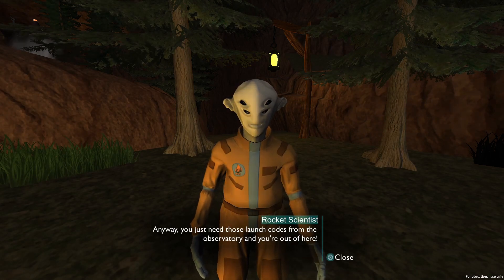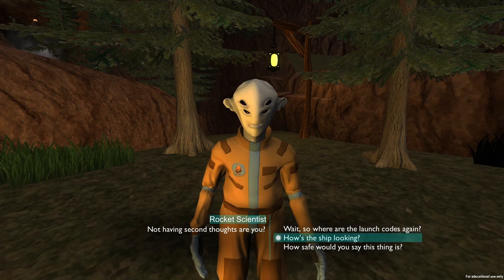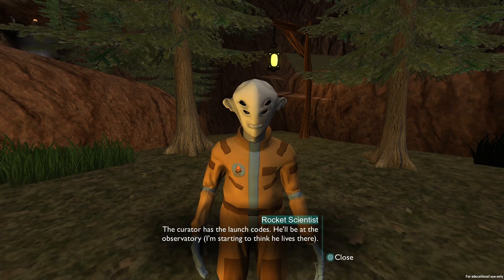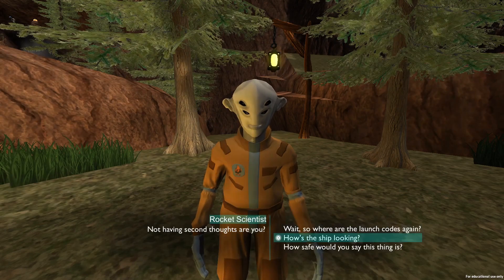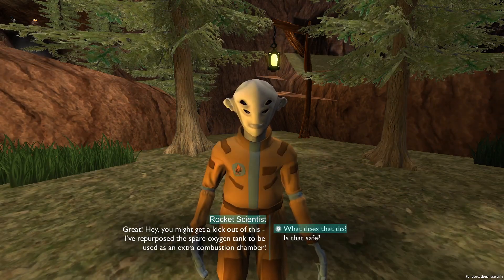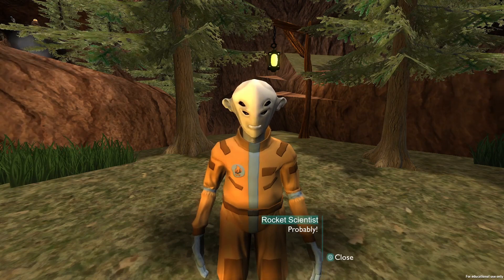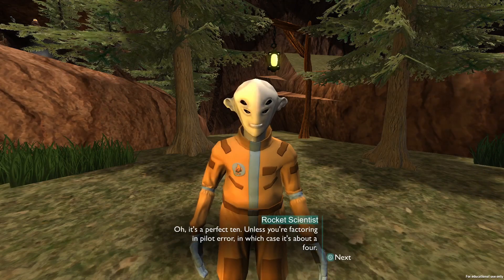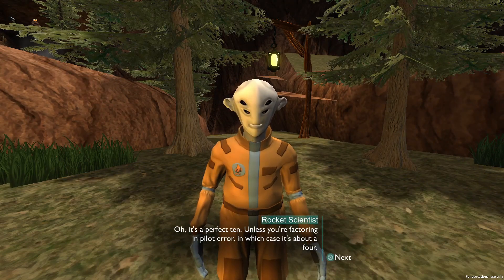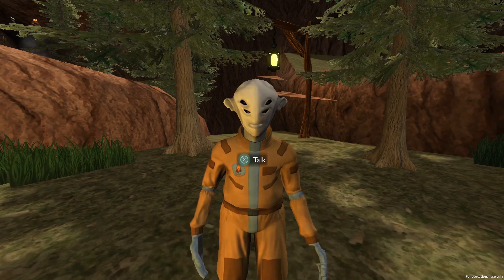'You just need those launch codes from the observatory, you'll be right out of here. Not having second thoughts, are you?' Where are those launch codes again? 'The curator has those launch codes — he'll be at the observatory. I'm starting to think he lives there.' Kinda looks like nobody has any real names. Slate is a rocket scientist. 'How's the ship looking?' 'Great. I've repurposed the spare oxygen tank to be used as an extra combustion chamber.' Is that safe? 'Probably.' Never change. 'How safe would you say this thing is?' 'Oh, it's a perfect 10 — unless you're factoring in pilot error, in which case it's about a 4.' In the full game they did call you an idiot at one point, so this is kind of on brand.